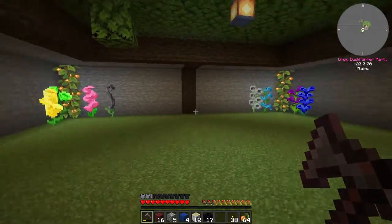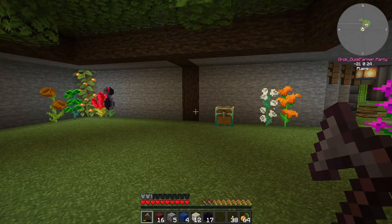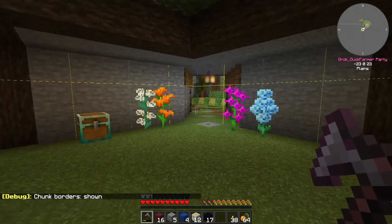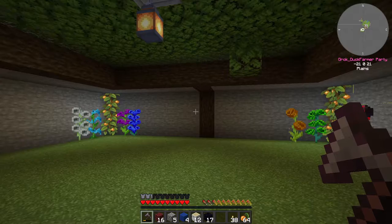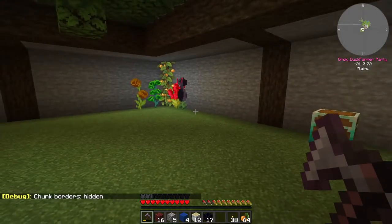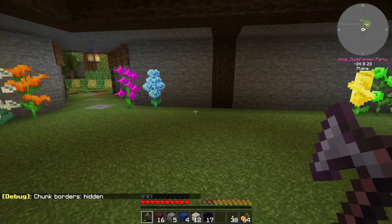First thing I did is I made myself a 15 by 15 area, and if I hit F3G, that brings up the chunks, and you can see that I've got the walls here on two sides and then there's one block in on the other. That makes it technically a 15 by 15 square. Let's turn that off — it fits within a chunk. Weird things can happen if you aren't within a chunk.